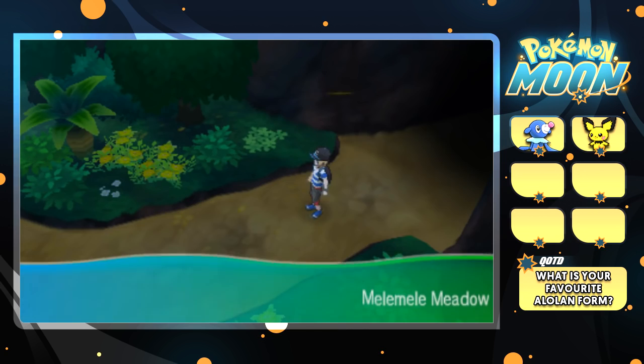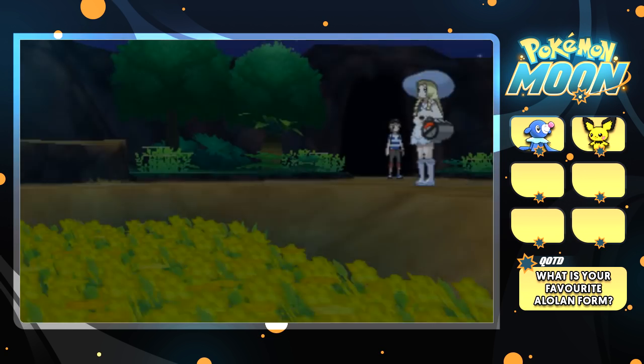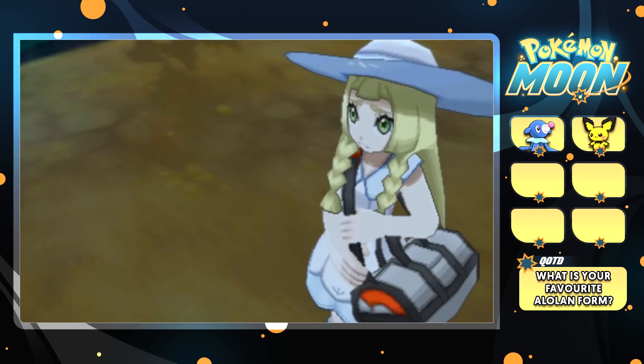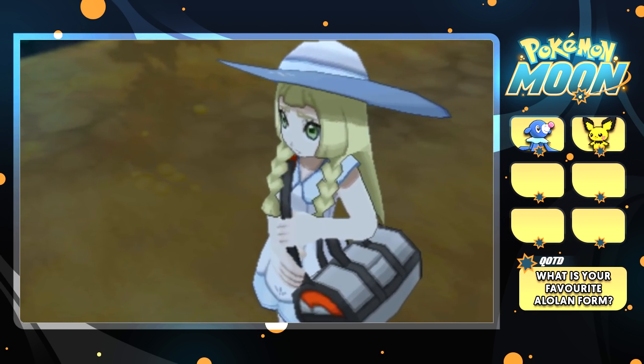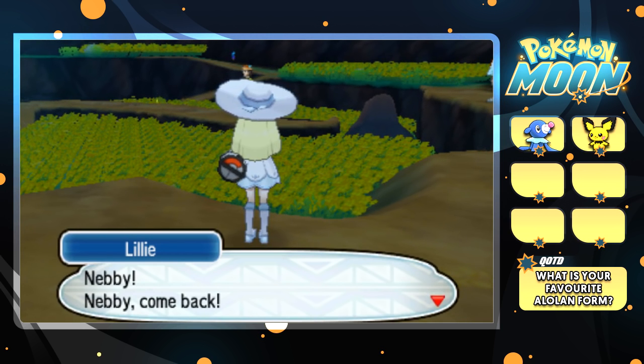Generation 4 was my favourite. It had HeartGold and SoulSilver. Generation 4 is my favourite — I just think the art style is the best. It's pretty much everything about it; it's fantastic. Oh, there's Nebby over there, right in the distance. Nebby, come back! Nebby ran off into the meadow here. Little cheeky monkey. It doesn't have a gender, but I love Cosmog, as you guys know.